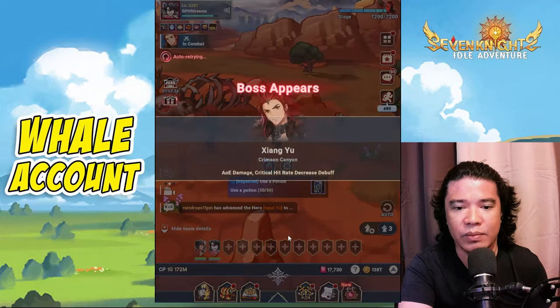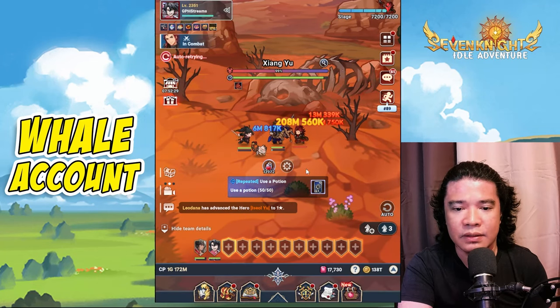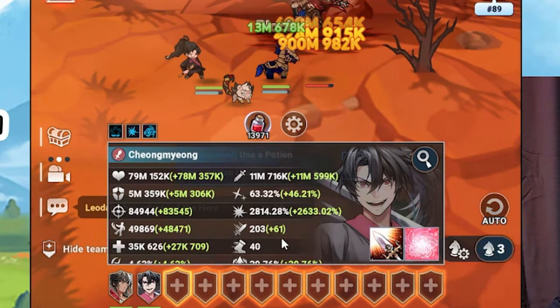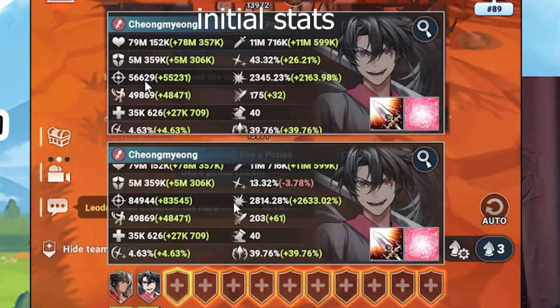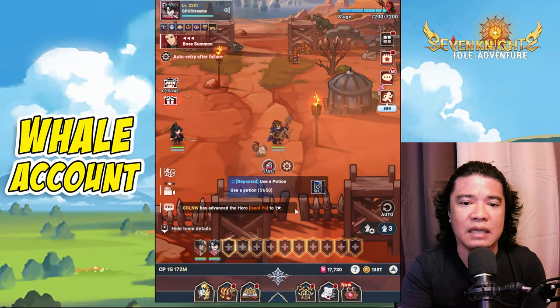Let's summon the boss Shang Yu. In this state we can clearly see the attack speed is already 203 and the crit hit rate is 63.32%. The accuracy is already 84,000. Most of you will ask if Teo's attack speed buff stacks with this hero.